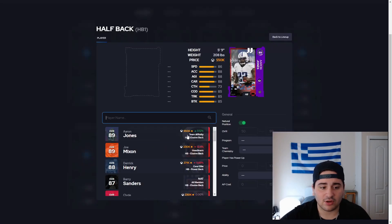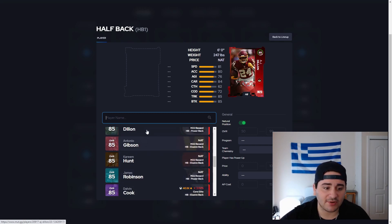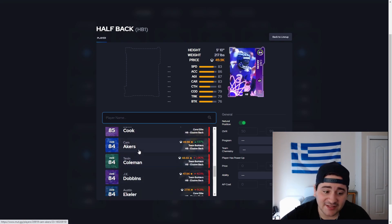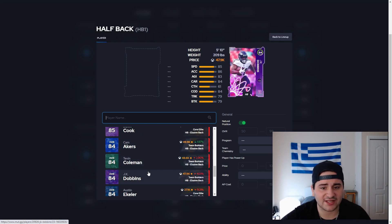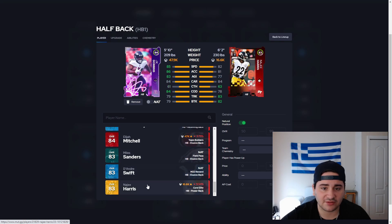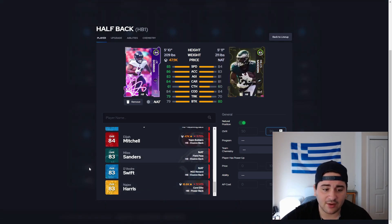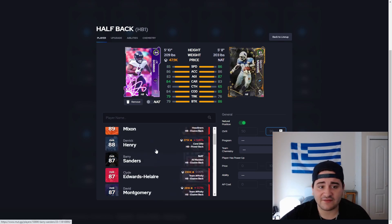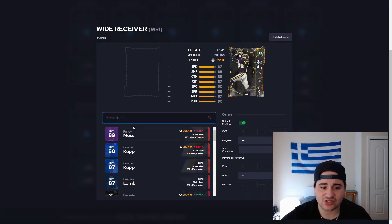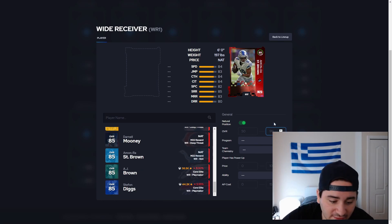Now halfback — tough position, nobody really with crazy speed. Dalvin Cook has pretty nice 84 speed. Tevin Coleman might take the cake, or maybe JK Dobbins. JK Dobbins is gonna be the one taking the cake here — he's got 85 speed and no other running back clearly beats that. Miles Sanders, by the way, grind for that card if you need a running back — 84 speed, not too bad. We're gonna go with JK Dobbins at 47k as the best running back budget beast card. The running backs are slacking this year — not too many crazy budget beasts.